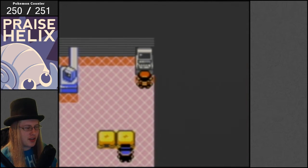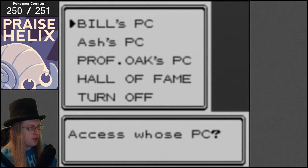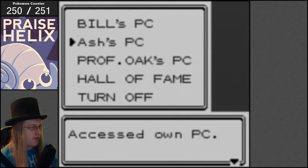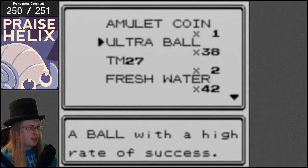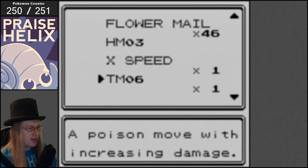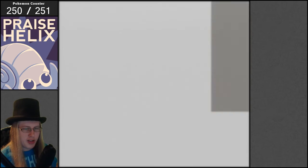So this is the Celebi glitch using the coin case. The first step is to have all of these items in this order in the PC — not in Bill's PC. Make sure that TM41 is the last one. One TM41.